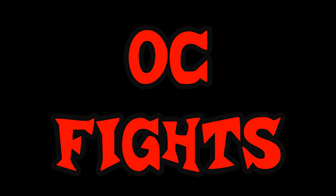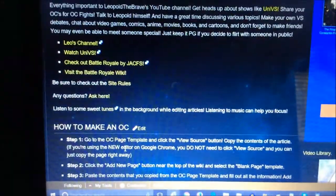So what you want to do first is go to my website, which is linked in the description below. Make sure you create an account first, otherwise you won't be able to make a character. Once you do that and you're at the homepage, all you need to do is scroll down until you see a link to the OC page template.